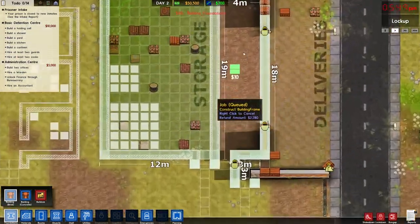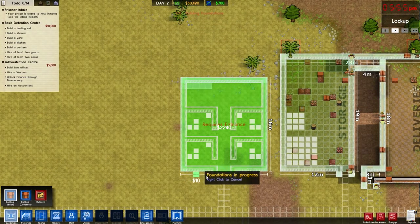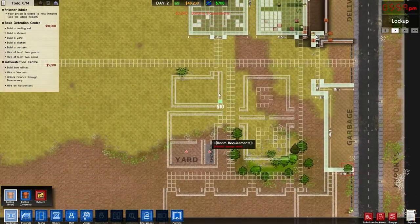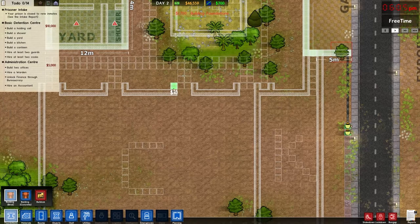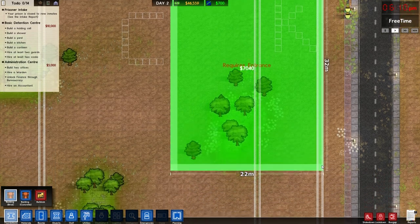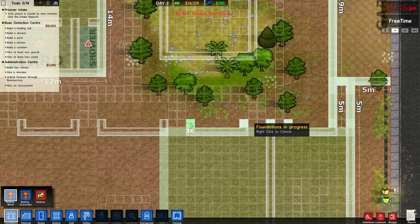I need to put a wall here if I'm going to put a door there. We'll get the guys building that, and also get started on the staff area. We'll get the holding cell going, try to meet this grant. We'll get the start of the kitchen — just a bit of it should be enough because we don't want to do too much right now due to money. We'll connect these up and add the walls.